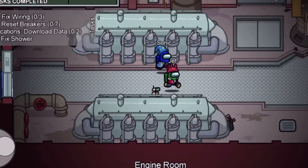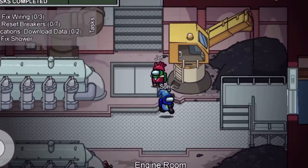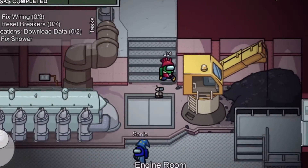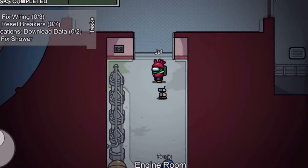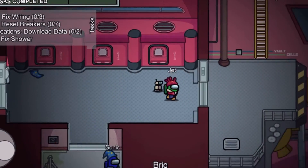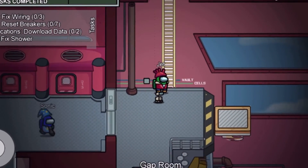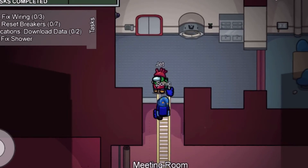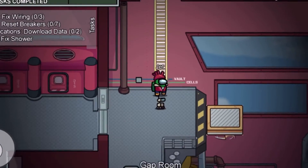Alright, let's see. What is this room? I think this is engine room — I'm not sure. Yeah, I think this is engine room. Alright, go right up here. There's ladders now. Wow. Watch me go down, Sonic. Woo! That's cool.